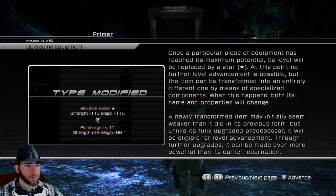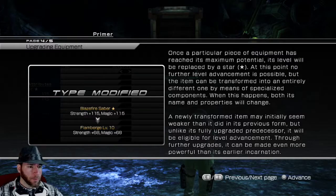Once a particular piece of equipment has reached its maximum potential, its level will be placed with a star. At this point, no further level advancement is possible, but the item can be transferred into an entirely different one by means of specialized components. When this happens, both its name and properties will change.